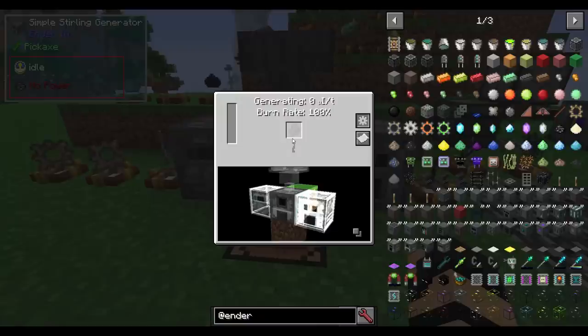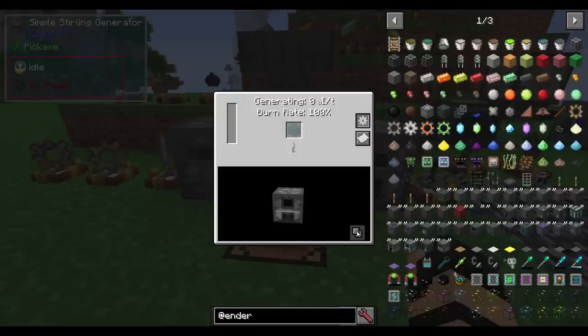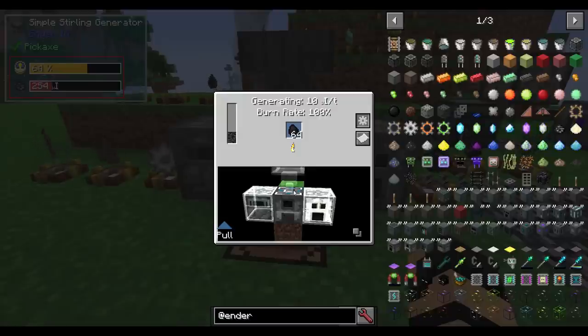You can right-click the faces to change behavior — it says 'pull' on the bottom left. You can push items out, or set it to push-pull, or disable it if you don't want something to connect, or set it to none, which is the default. I changed the top to input, and you can see it is now generating some power — it grabbed from the hopper on top and instantly took an entire stack's worth.